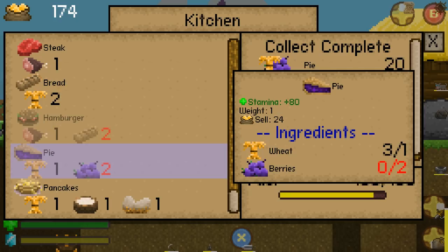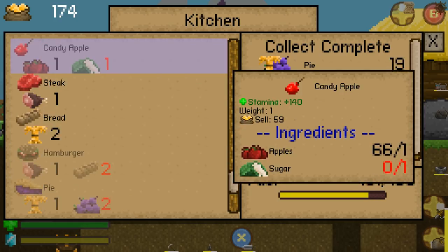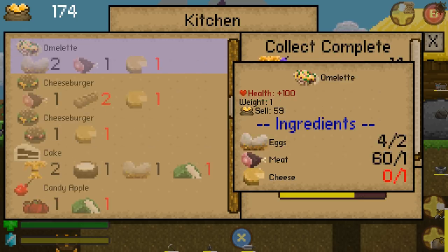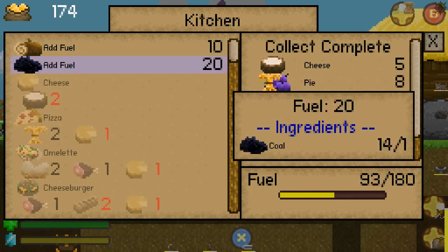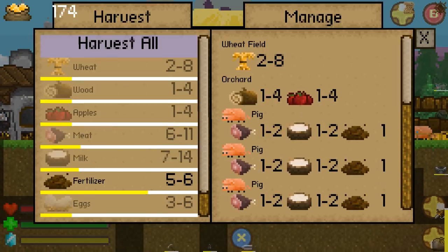PIE! Do we have any other really good stamina food? I mean, there's bread — we can always just make bread. Candy apple, but that requires sugar. Whenever we get the ability to get sugar, that'll make life easier. There's also cake. And pizza — actually pizza's not so bad. It's better, to some degree.